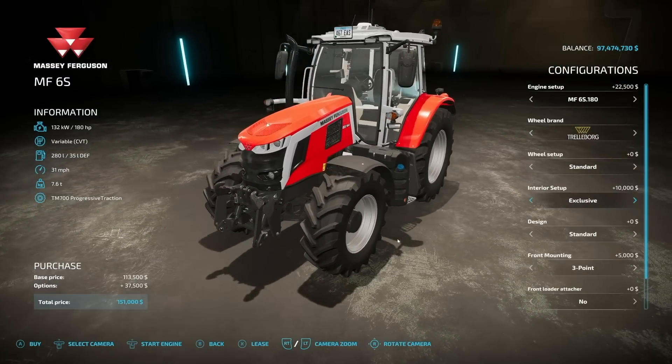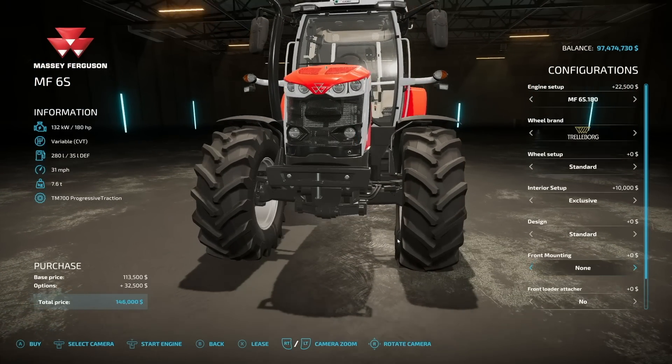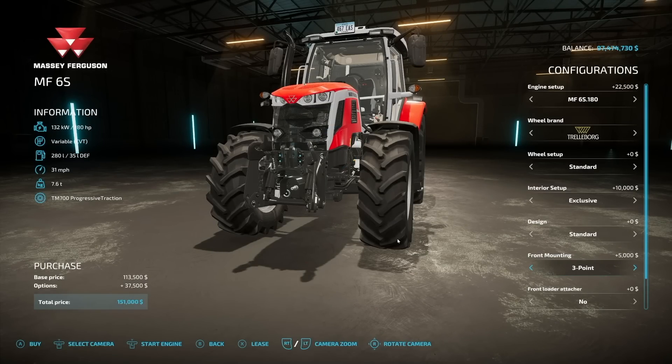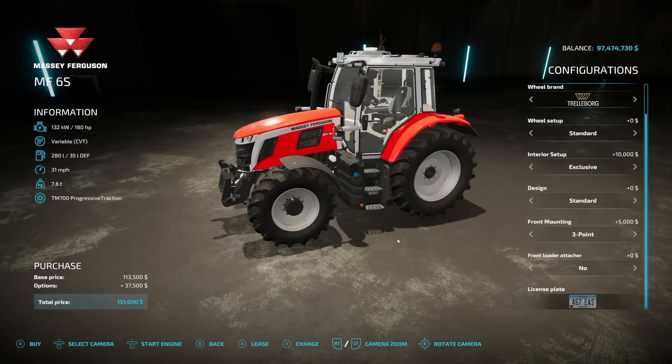It's basically an all-or-nothing button. Design: we have the Anniversary Edition option on the front. Front mounting options include front 3-point, and weight options of 160, 270, 380, 490, 600, 710, and 820 kilograms on the front. We've also got a front loader with Quickie, Power, or nothing, and we have a license plate.